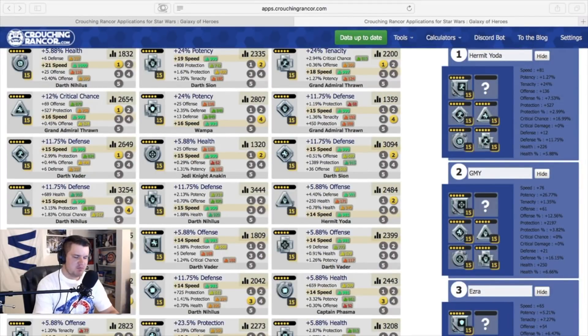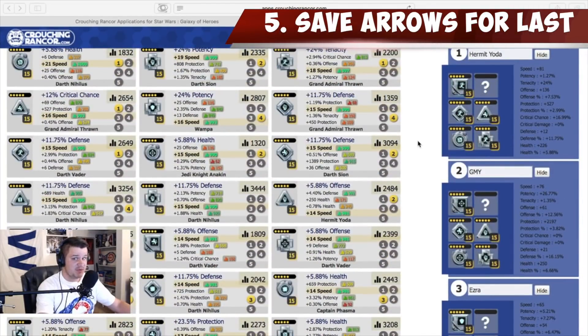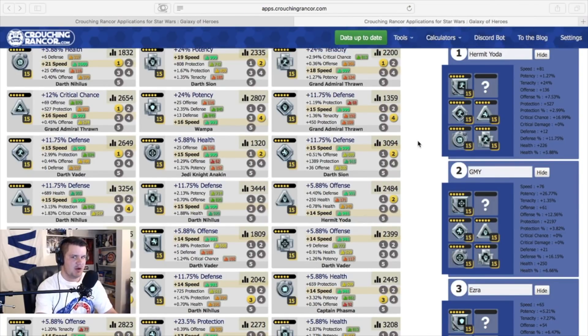I almost have every mod assigned. You'll notice I have the arrows left off. A big reason for that is pretty much everybody's going to need a speed arrow. Sometimes you may want a protection arrow on a tank, but for the most part you want to have a speed primary arrow on those characters. I use that as kind of a filler spot to complete set bonuses because the primary stat is set — you've got the speed, there's going to be no speed secondary. Those mods are a lot more lucrative once you build up a store of them, and you do need to build up a store of them.